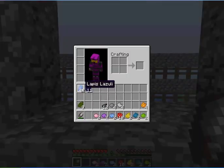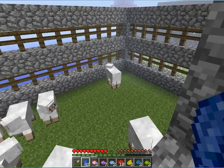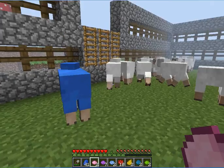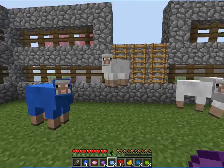As we see, we see blue wool — it took 11 lapis lazuli to make 11 blue wool. So what you do is just left-click on the sheep, and we're going to make one of each color.